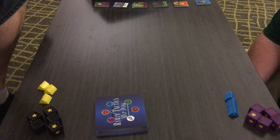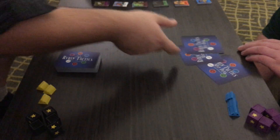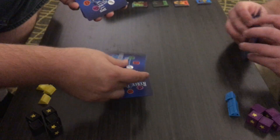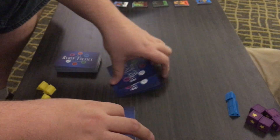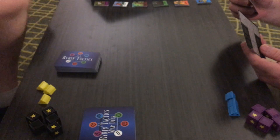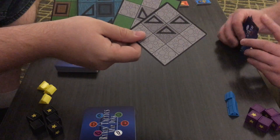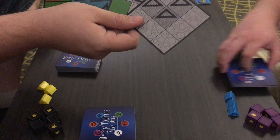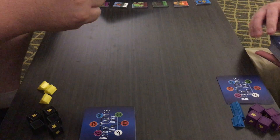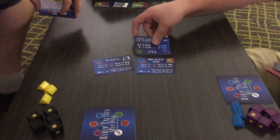First thing you want to do is deal out four map cards to each player — cards that look like this. I'm not supposed to look at them. So these map pieces, you get to look at them yourself, and they help you decide what you want to do. After you draw these, we go to the drafting phase, because you actually build the map later.